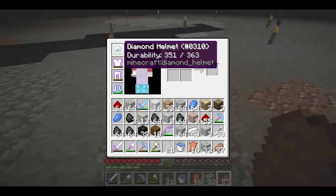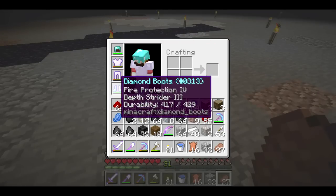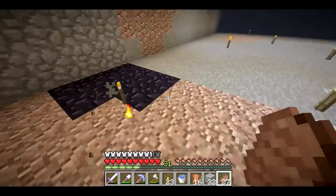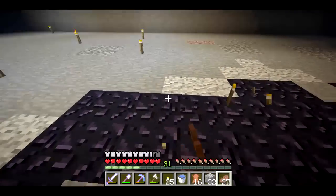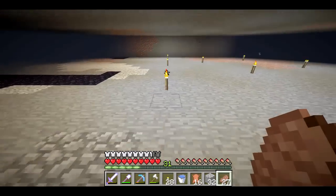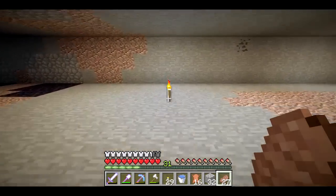Some of my iron armor has started to wear out, so I started to make some diamond armor. I saw depth strider in the enchanting table and was like, 'ooh, that's cool, it's a new enchantment.' And then I got fire protection with it, which is not great, but if I get some protection on my chest plate or something it'll be fine.